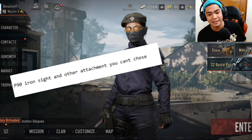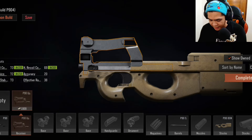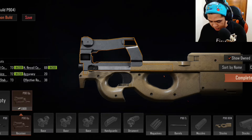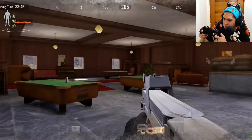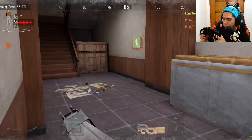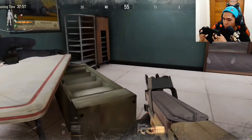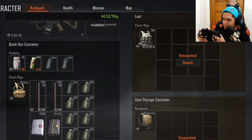Basically what he said was other attachments you can't choose. Why do you have to phrase it like that? So is that considered the iron sight of it? P90, iron sight. This is basically it. Let's go. What item should I lose this time? It's so dark. Come on. Holy shit! I did not expect that! How the hell did the body move here? He's got some M4s. Nice.